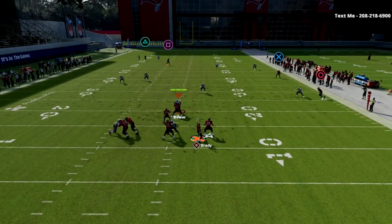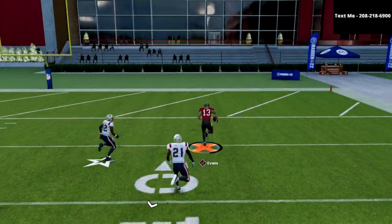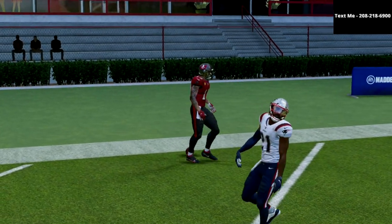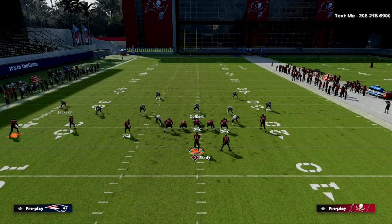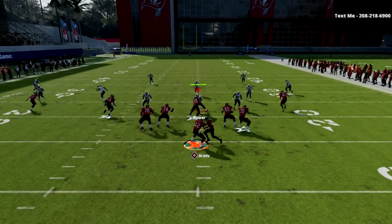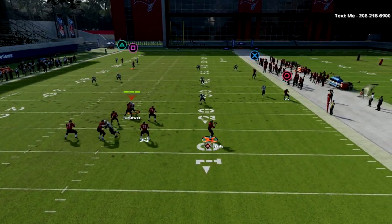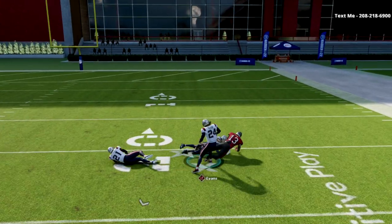What you're going to see right here is we have time in the pocket, and we are going to absolutely nuke the Cover 4 Drop. It is best to run this on the right hash mark. The reason why it's so good on the right hash mark is because this specific post out of this formation is the best post route in the game. It can literally nuke any coverage, and when you run it to the wide side of the field, it gives it a little more space to run over the top of the coverage.